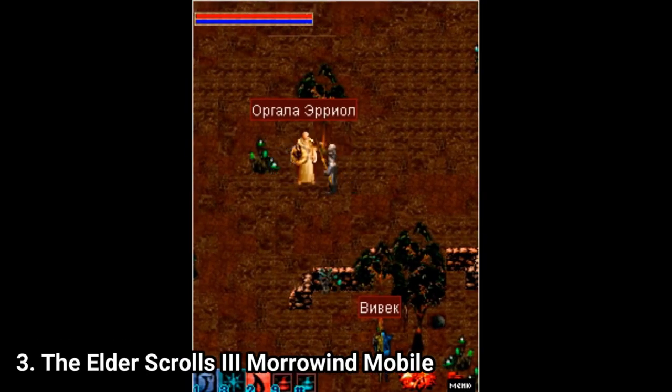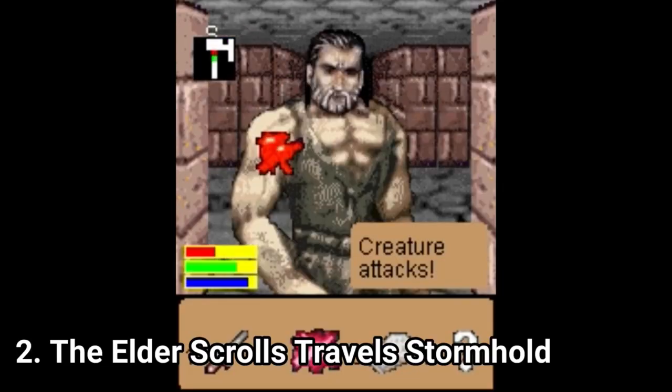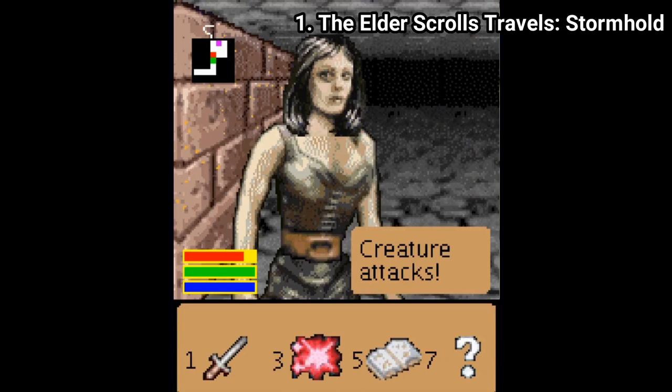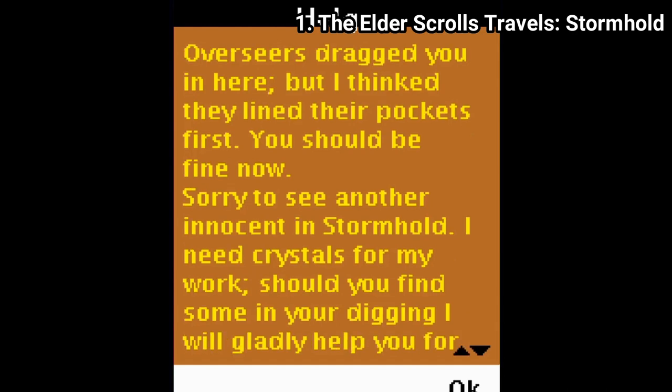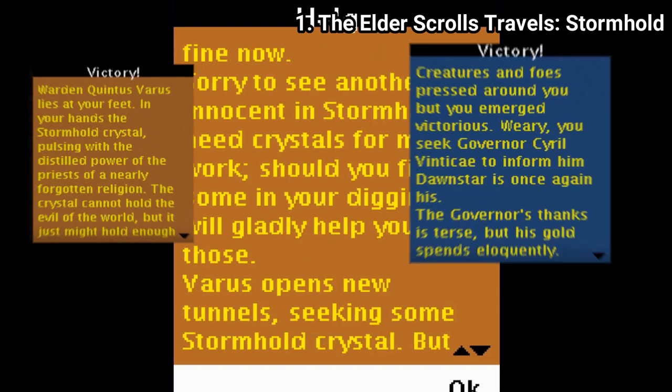In the first category, Stormhold and Dawnstar, you go through tunnels with bad FPS and kill whatever you have in sight. Other people you can befriend or threaten, and they can teach you something — you just get some skill points. You collect useless items and fast travel back to the hub to sell them, and after doing everything, you win the victory screen.